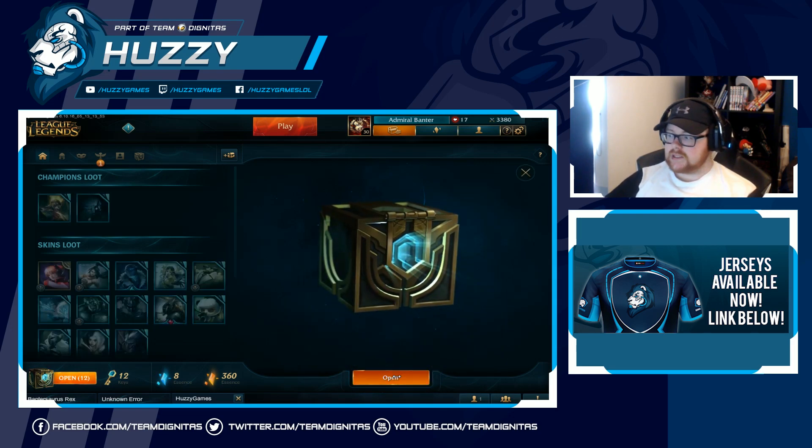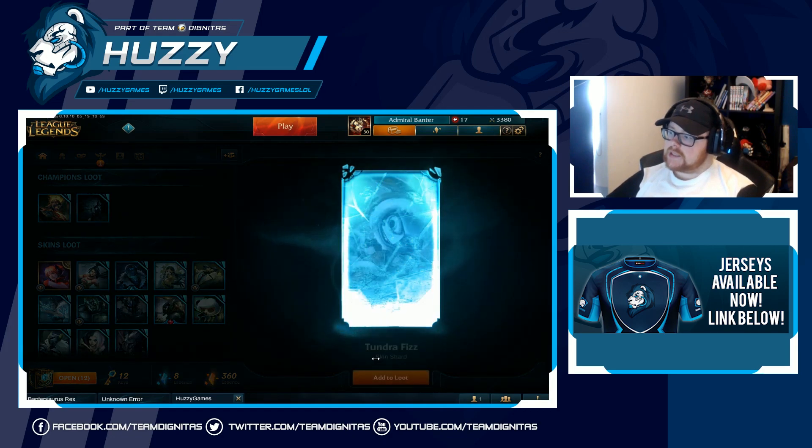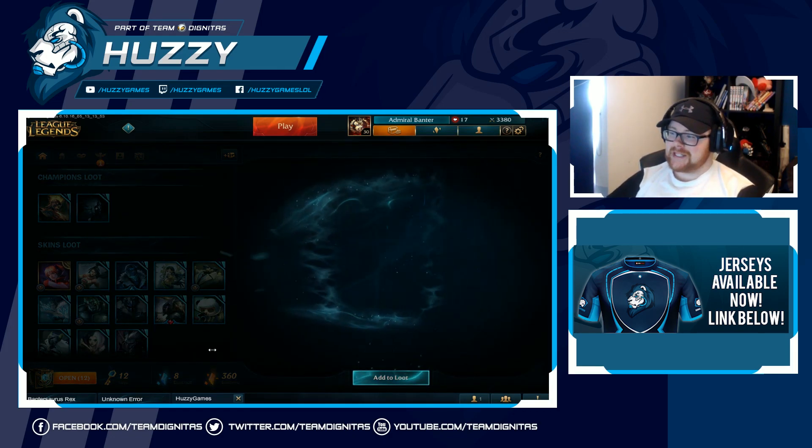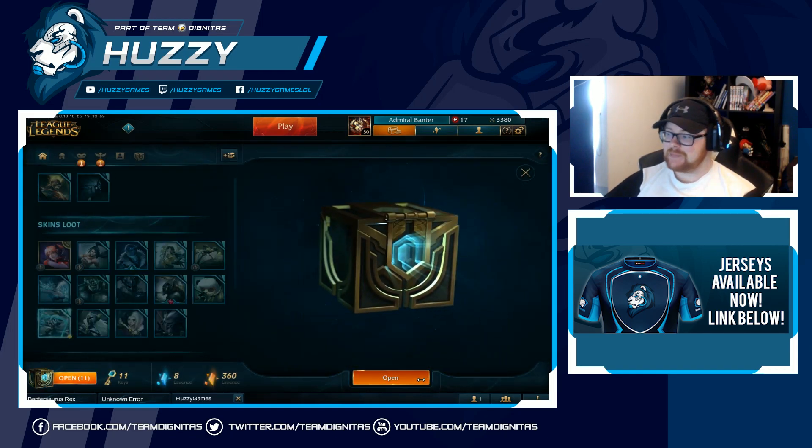I'm not going to upload that one — I've already deleted it. So anyway, let's begin. First box is the Tundra Fizz. I don't want more skins; I got basically all skins from the last one I did. I just want champions, please.